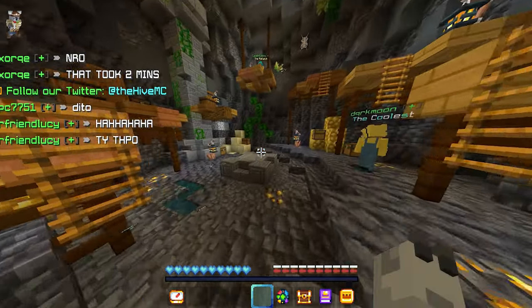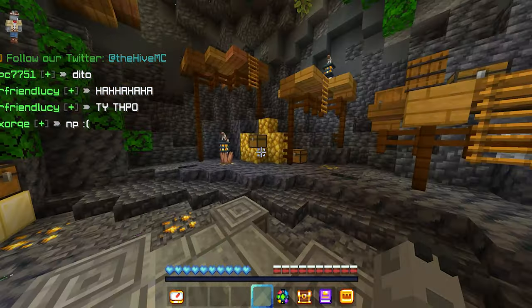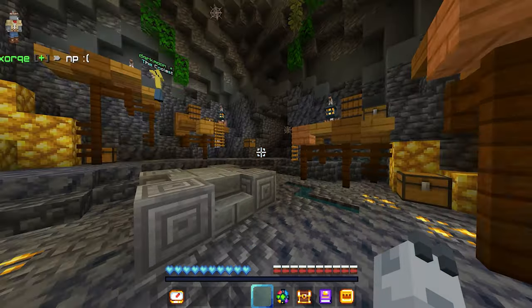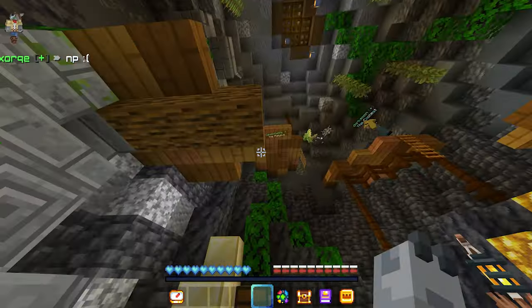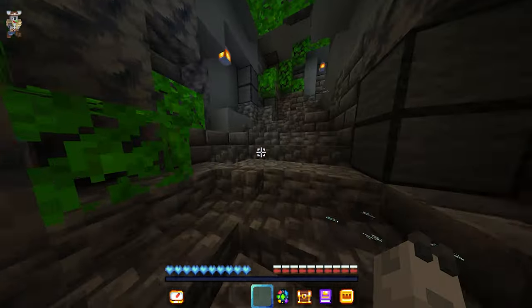Let me explain it to you. As you can see there are a lot of lanterns all over the place, and what you have to do is interact with them to light them. This is against the clock — you have to be very fast, and if you light them all before the time runs out you will be given the third key.